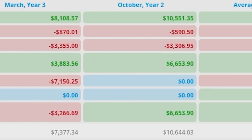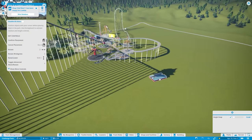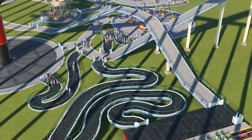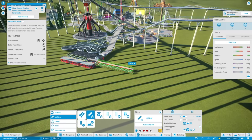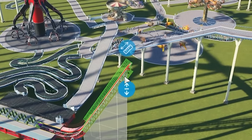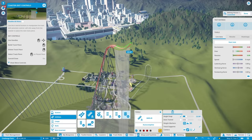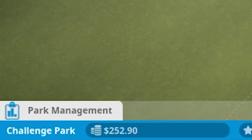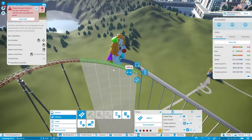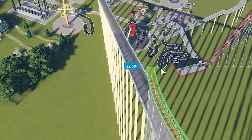Now that our income is reaching a relatively stable amount — we're already at $8,000 and profits are going up — it's time to build the mega coaster. We're going to build the base all the way out at the very edge of the park. Now we get to edit the track, increase that verticality as much as possible, and build this thing all the way up — and when I say all the way up, I mean it cannot physically go any higher. After laying off a couple of people and reducing wages, we can hopefully finish this ride once and for all.